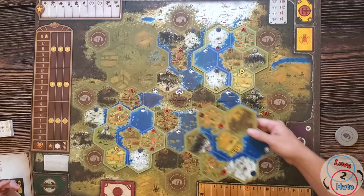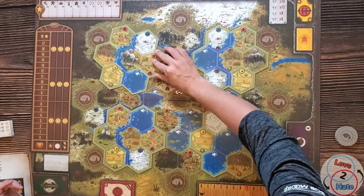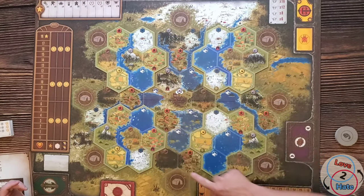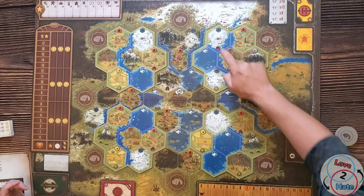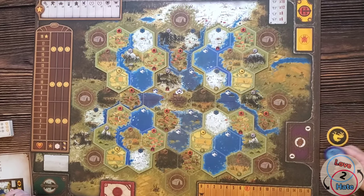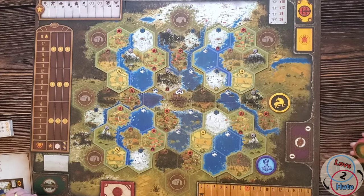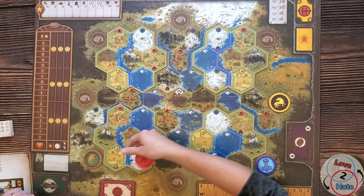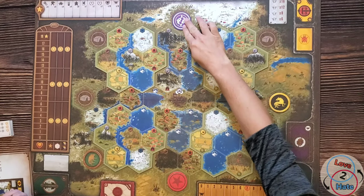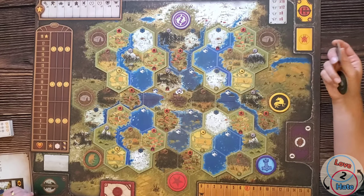On the modular board tiles, the mine or tunnel spaces are not outlined in red, which is different from the original Scythe board where they stand out clearly. Just be mindful of that. Some people have put red tape around those spaces to make them stand out more — that's up to you.